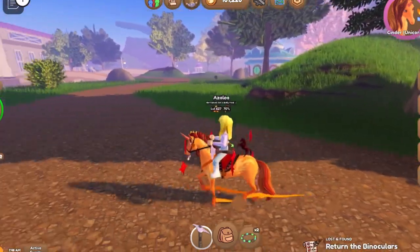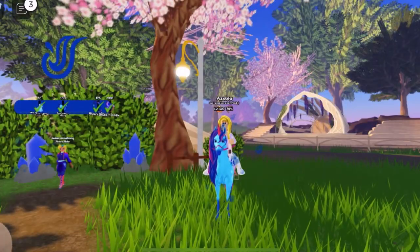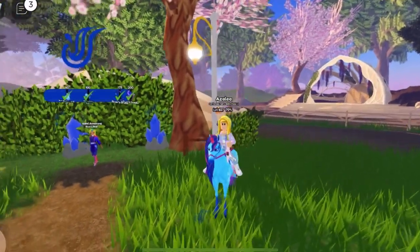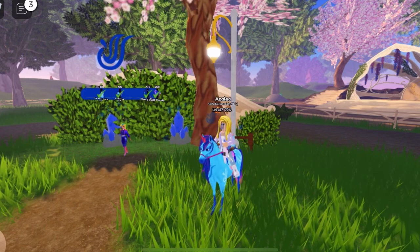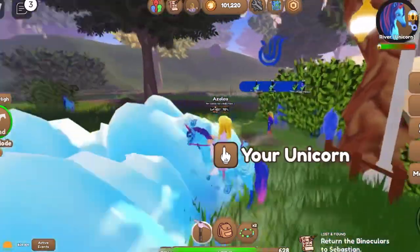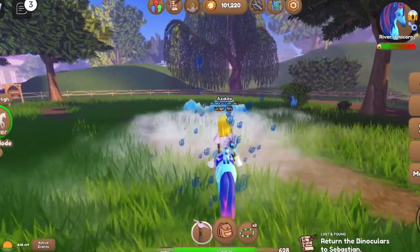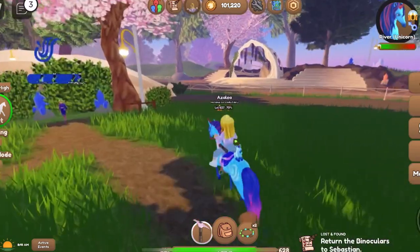So that was our first ability and let's move on to River's ability. River's ability is the tidal wave and honestly, this is one of my favorite abilities out of them all. As you can see, he just sent a giant tidal wave and this one is so dramatic and exciting, and I really like it.